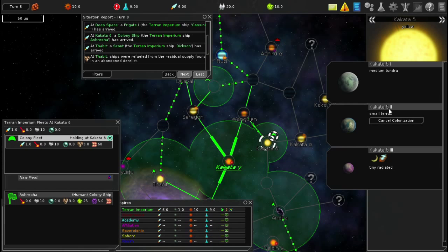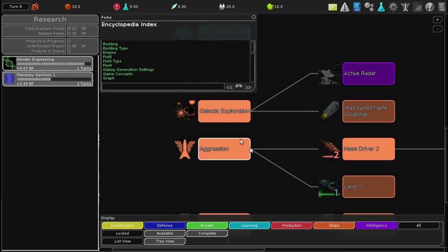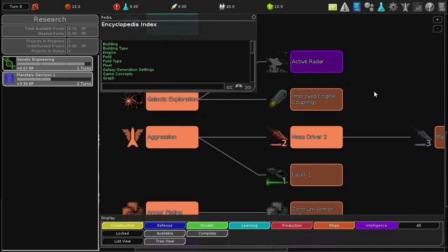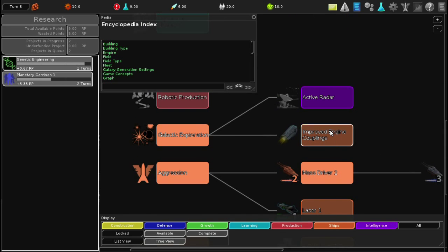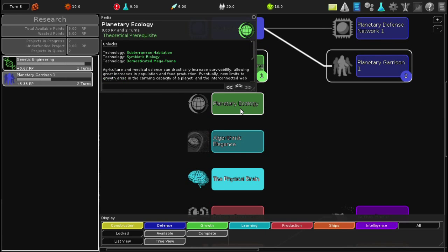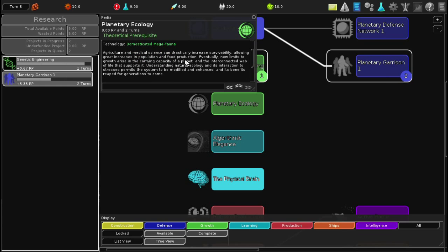Kakata Sigma 2 will be colonized by the Ashresha. Now let's go to our research - we got Mass Driver 2, we can unlock Mass Driver 3 later. These are all so expensive compared to how many research points we have. Planetary Ecology - agriculture measures to increase survivability, allowing great increases in population and food production, eventually raising limits of growth. If this lets me increase my population on planets, that should let me do more things.